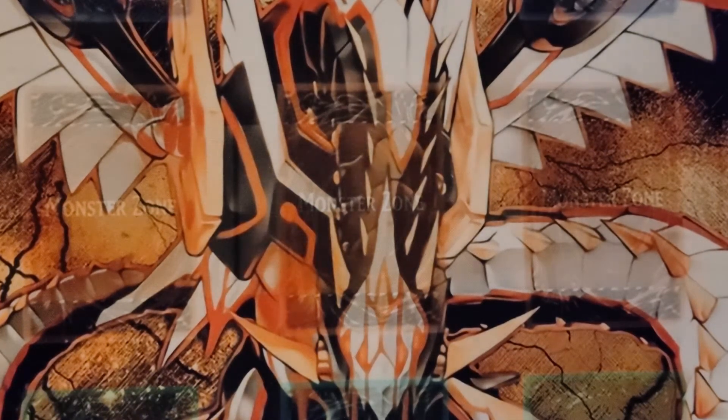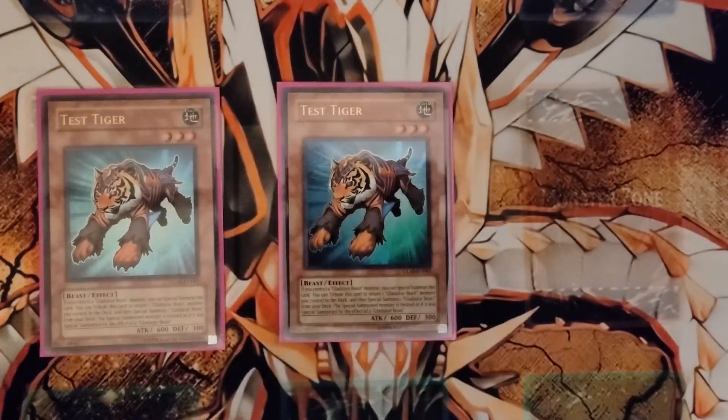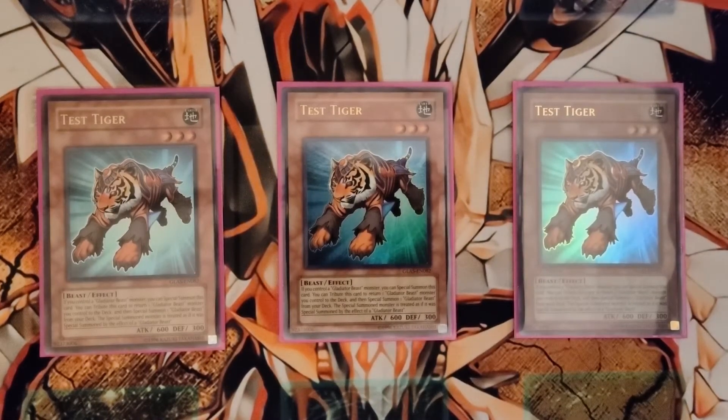A staple for any pure Gladiator Beast is Test Tiger. Test Tiger is an extender — it's free. You gotta have them. It makes your normal summon essentially Test Panther.